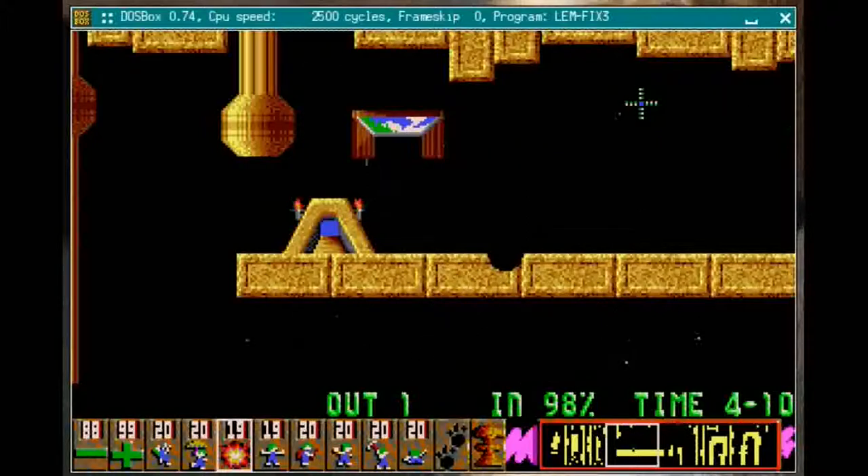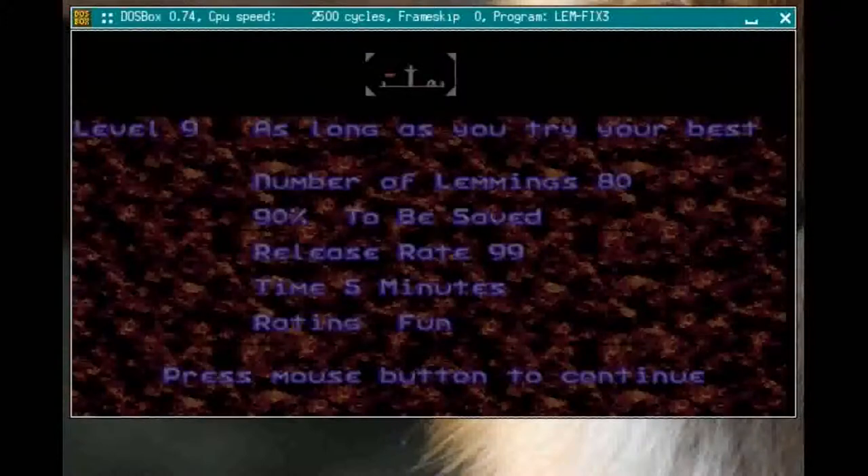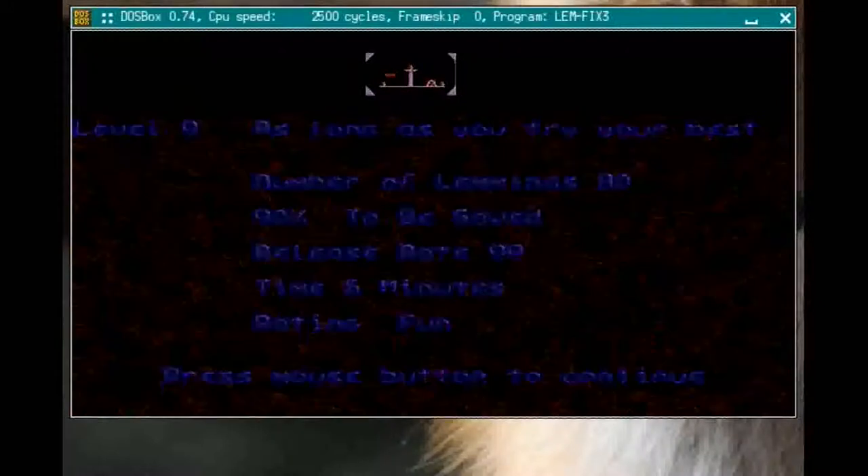The way this game is organized: there are 120 levels split into four difficulty categories — Fun, Tricky, Taxing, and Mayhem. These are obviously the Fun levels. Once you beat level 30 of Fun, the numbering resets at one and you go to Tricky, then so on all the way up to level 30 of Mayhem.